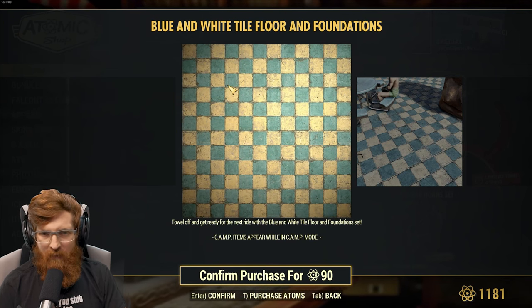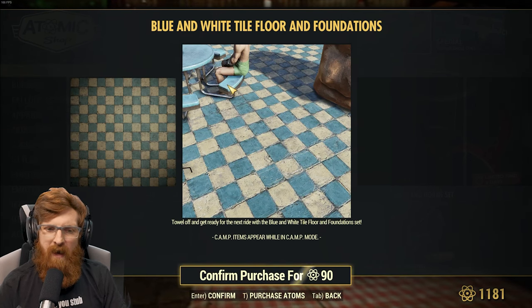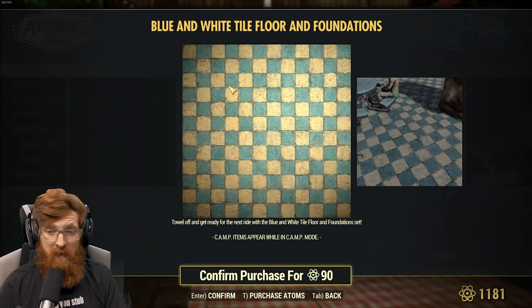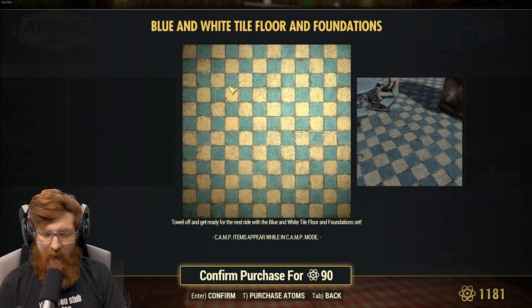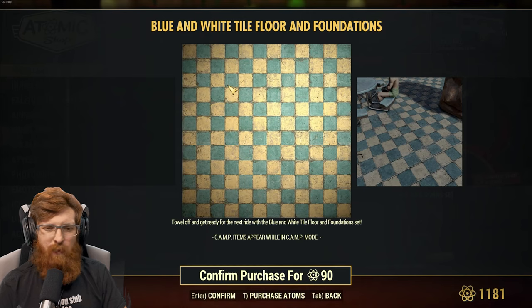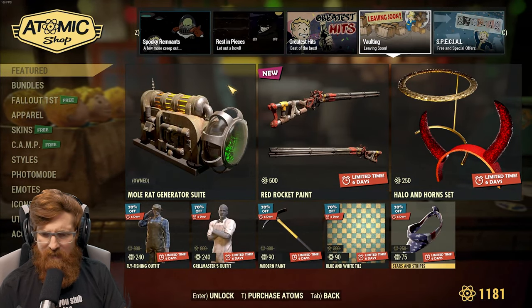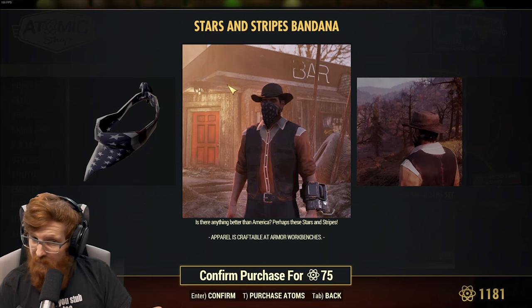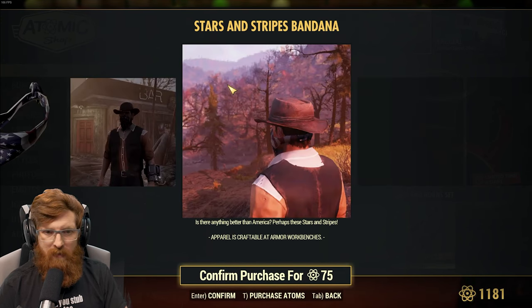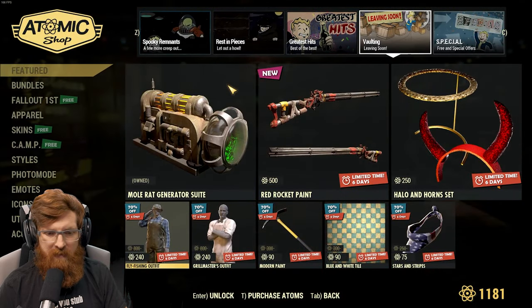Blue and white tile floor and foundations. I do like that the white isn't actually white — it actually looks lived in and it looks old. Good on you for that. I wouldn't have liked it to be blue and actual white. It's not worth it to me. Stars and stripes — 75 atoms for a little face cover. Again, with Nuka World on Tour coming out, there's a little thing to rob folks in that. A good little RP section.